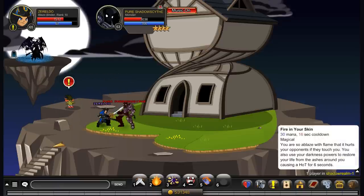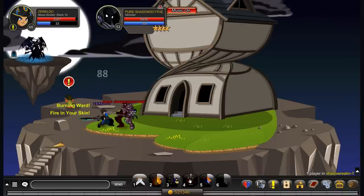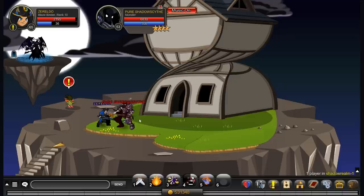Your third move, Fire in your Skin, costs 30 mana and has a 16 second cooldown. This applies the Burning Ward effect from Pyromancer, which reflects the damage done to you back at your opponent, as well as healing you over time for essentially the full duration of the effect. Definitely want to use this whenever you can to keep your health up and to reflect damage at your opponents.